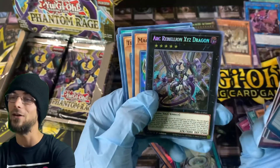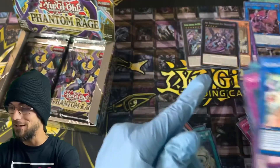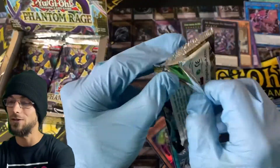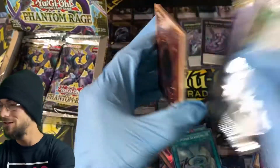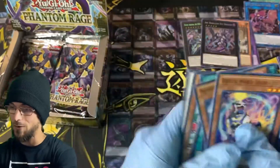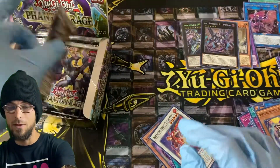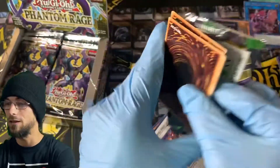Arc Rebellion XYZ Dragon for the other secret rare - not nearly as good of a pull there, but there's still hope because the starlight's coming. We still have two more ultras, so stay with us. Maybe we get a big starlight pull here, or if nothing else we can get a couple big ultras - maybe a Lulu at the end here.